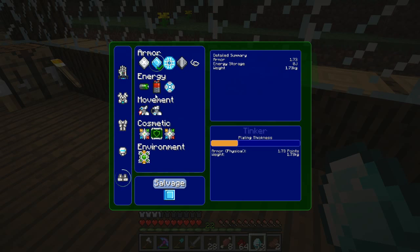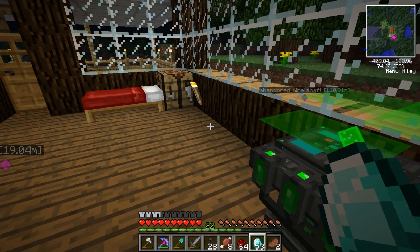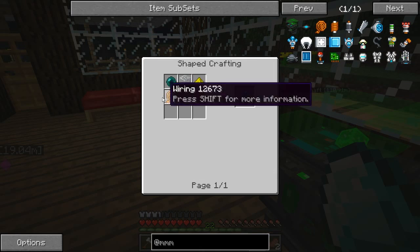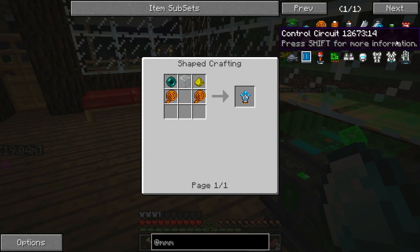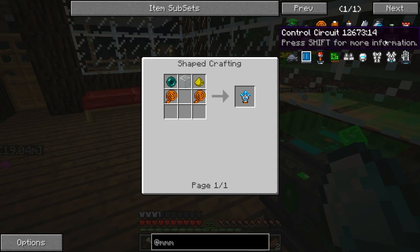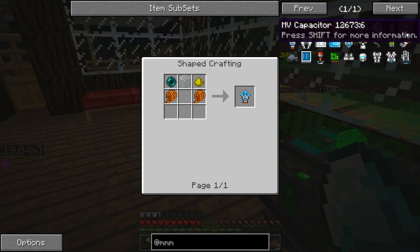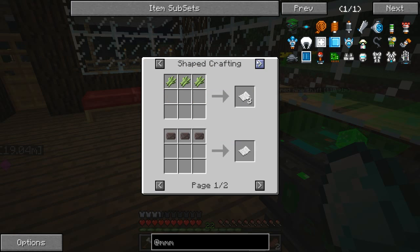Jetpack — oh no, I need to make batteries next. So HV capacitor. What about LV? Where are they? What is it? Where is it? Hold on. Paper, lapis, gold, sugar canes.